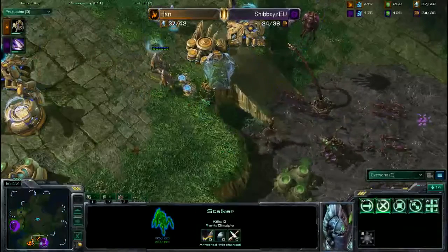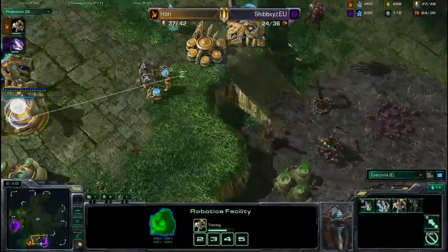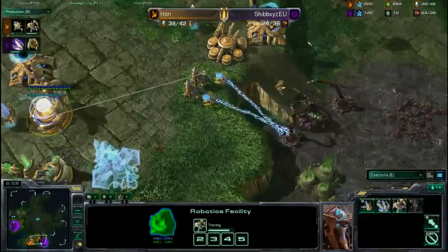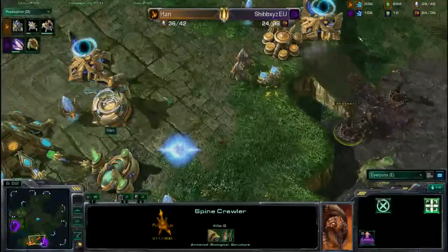He needs to reposition that Stalker on the other side. The Stalker can take out — there goes Stalker with the range, taking out the Zerglings. And with this range actually, he can block the ramp and take out at least some of these Spinecrawlers.